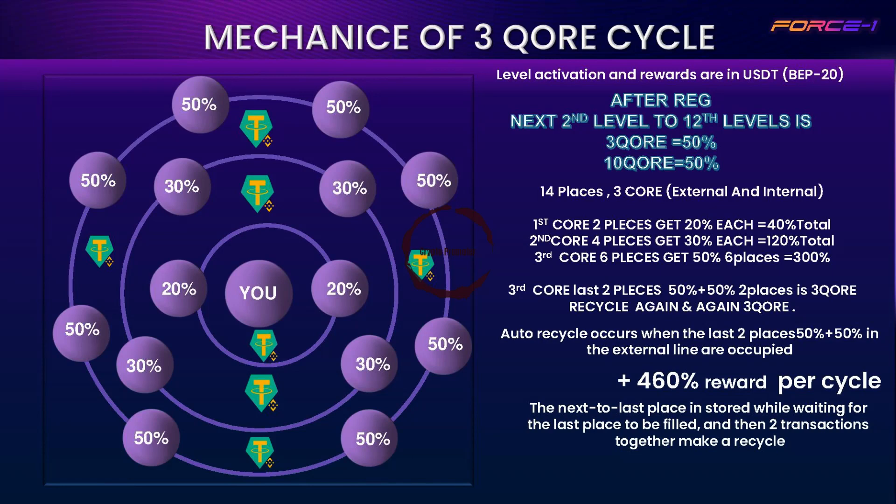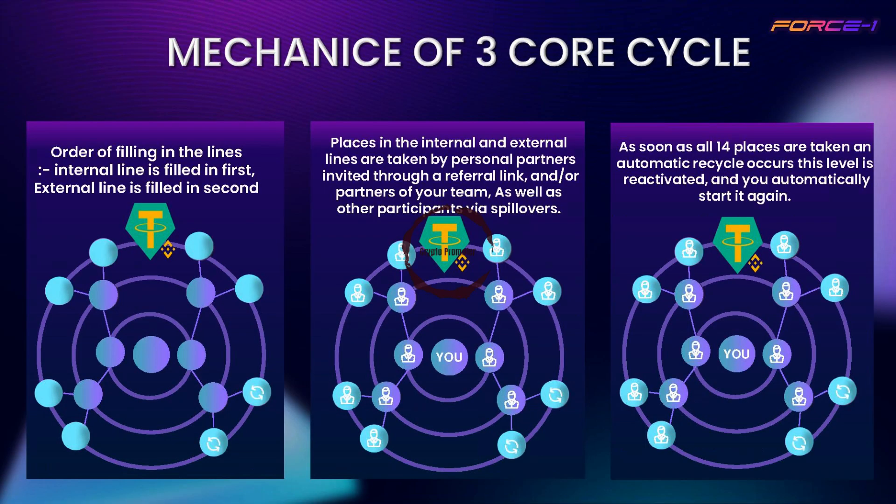The 2nd line has 4 placements, each placement gets 30% profit, for a total of 120%. In the 3rd line there are 8 placements — each placement gets 50% profit, for a total of 400%. The last 2 placements in the 3rd line: 50% + 50% goes to recycle.